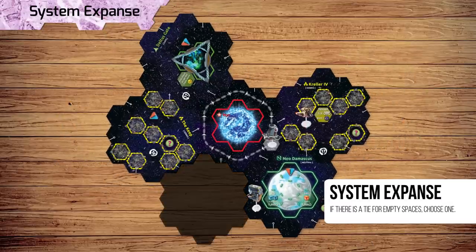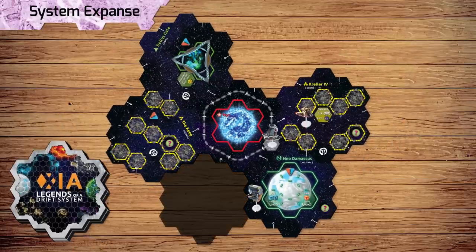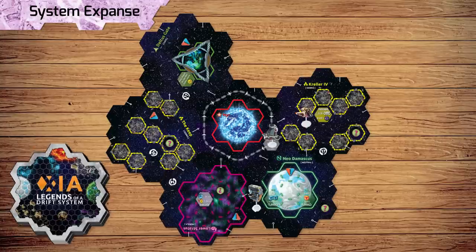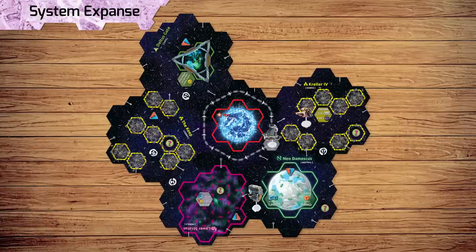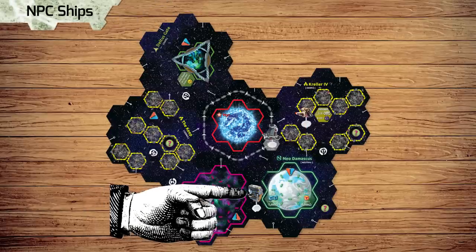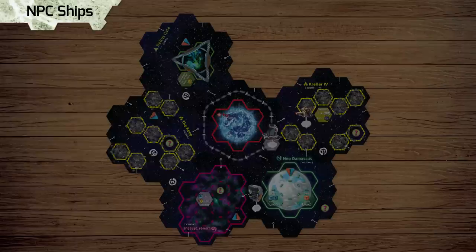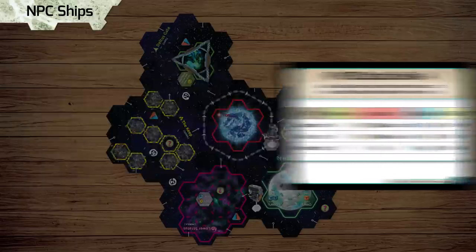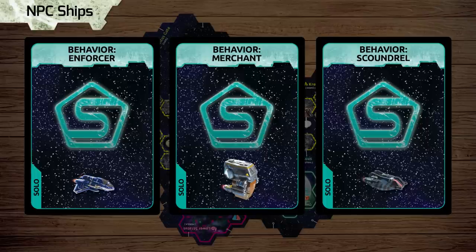If you choose a mission targeting players, the NPC sitting in that location is your target. After you've finished your turn, the star system expands. To do this, choose the empty space adjacent to the most sectors, pick an edge symbol, and reveal a new sector from the stack, matching its edge symbol to the one you chose.